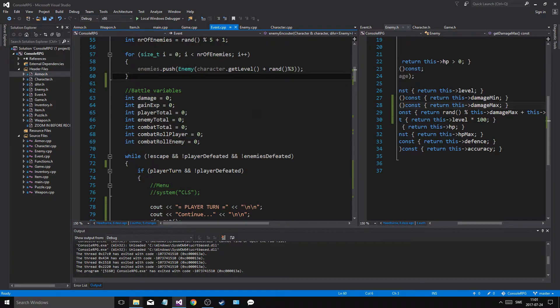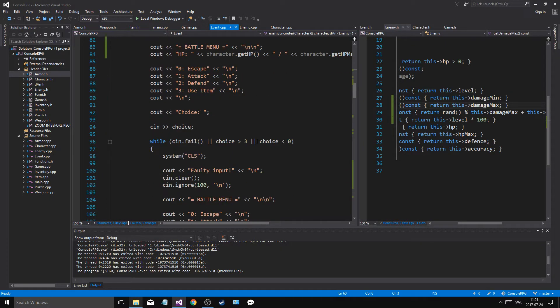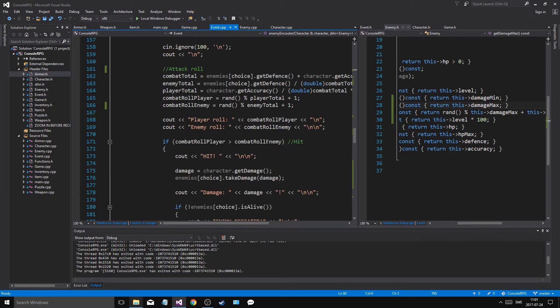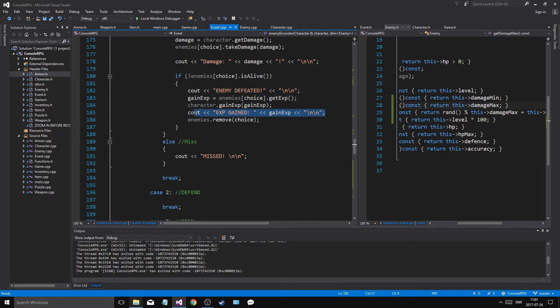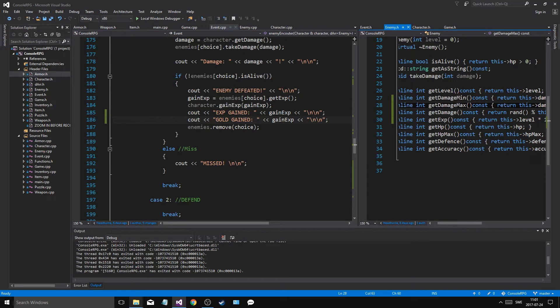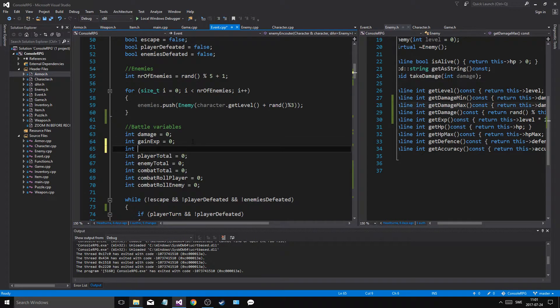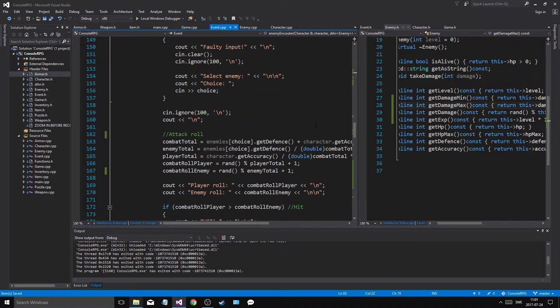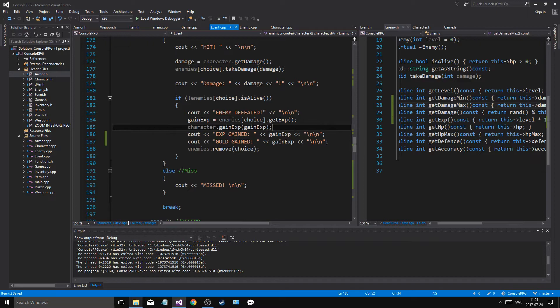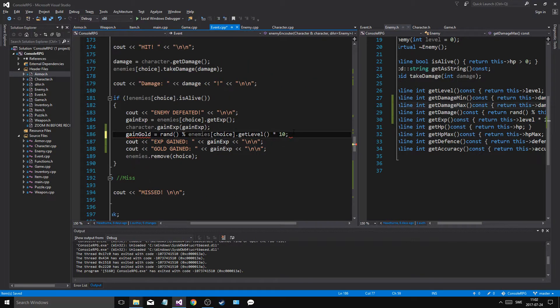What we were going to do other than that — we were going to fix all the gold and item things. So as you defeat an enemy, you do get exp gain and gold gained. The amount of gold you get — let's find gain exp. Here we go: int gain_gold, and then gain_gold equals random enemies choice dot get_level multiplied by 10 plus one.